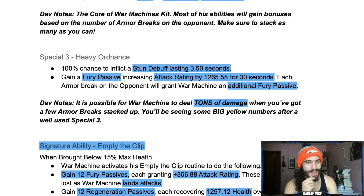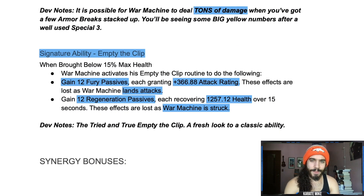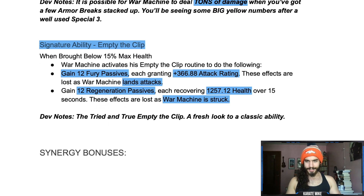That's looking very interesting — we'll have to test him out. Now let's look at the sig ability. It's a little different now. It used to grant fury buffs and armor buffs, and I said all he really needs is some regen so we can activate it again. Well look at this — War Machine activates Empty the Clip.